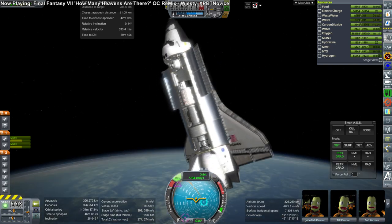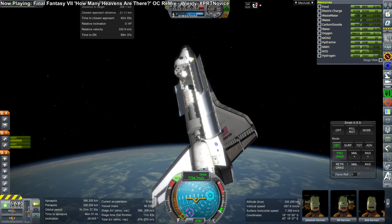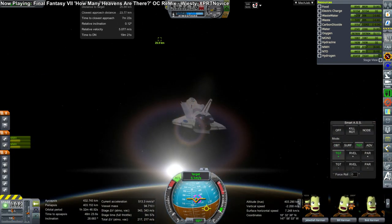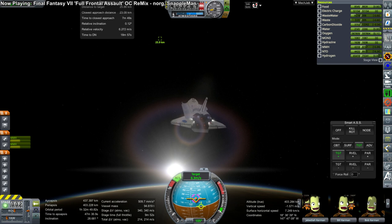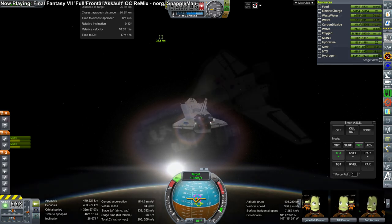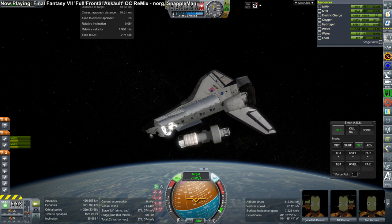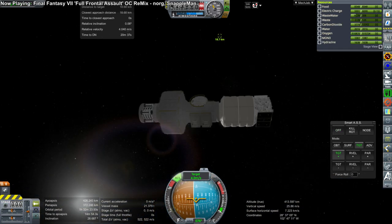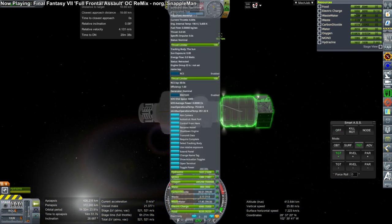Even though the life support module is very small, it can counterbalance the Quest airlock, so we're putting the life support module on one side and the Quest airlock on the other to keep the ship balanced. I decided to use the Cygnus spacecraft as a tug — Raider Nick's Cygnus — mainly because he was there during the live stream and practically dared me to use it, since it has a horribly long burn time. You can see the stage time there: six hours.